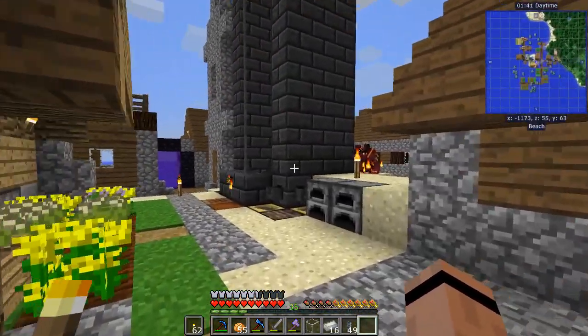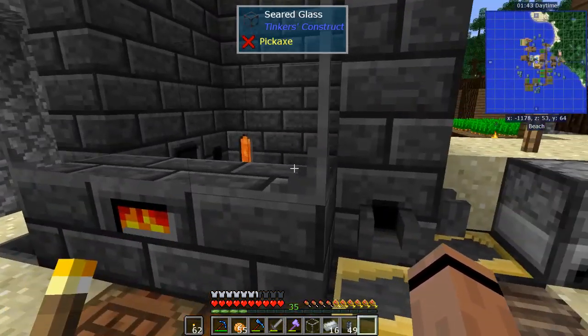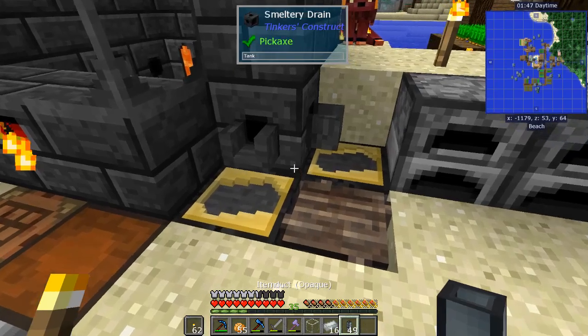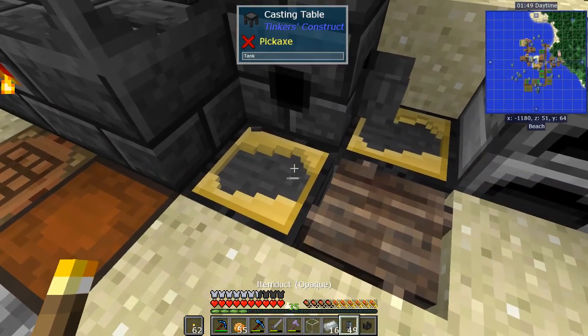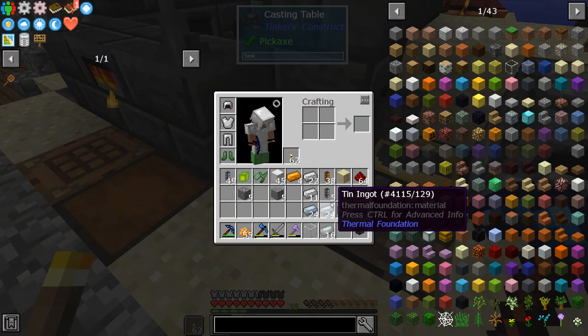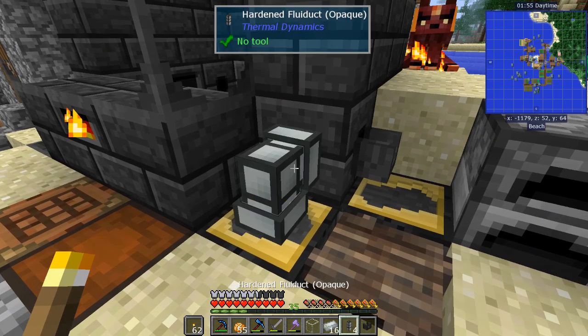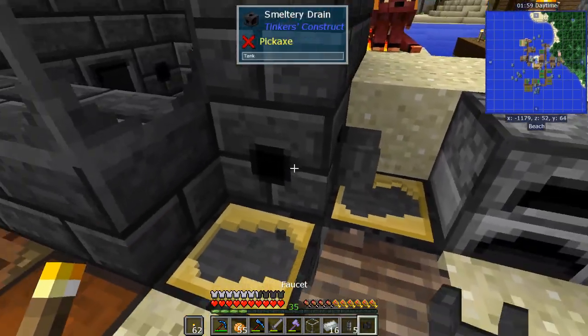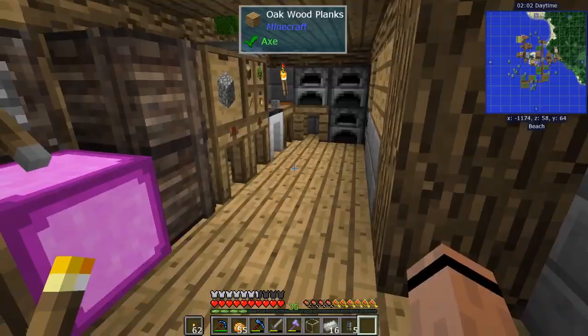I need to put a redstone clock on it but we don't have a clock at the moment. What I could do is take off one of these drains and use a hardened fluid duct with a servo on it. I want to get into some technology.